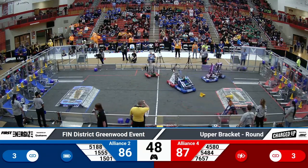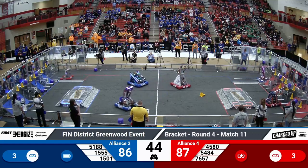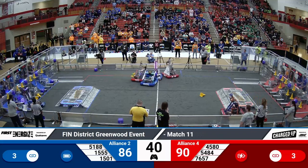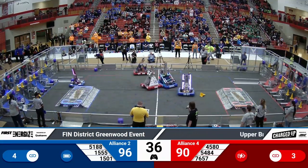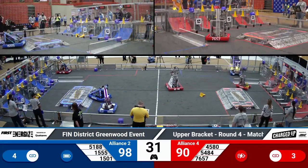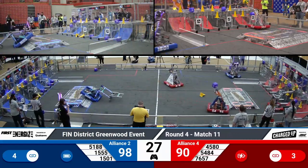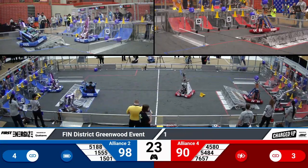The score is 86 to 87, only a one-point difference between them — which is less than a game piece. Lots of robots trying to score game pieces all over the field, but they can only do so in the grid. The Blue Alliance has four links that can earn them additional points. Just under 30 seconds for the match — that's known as endgame.